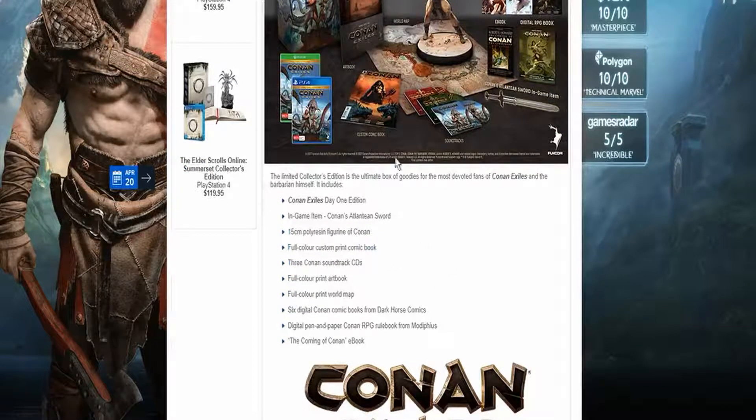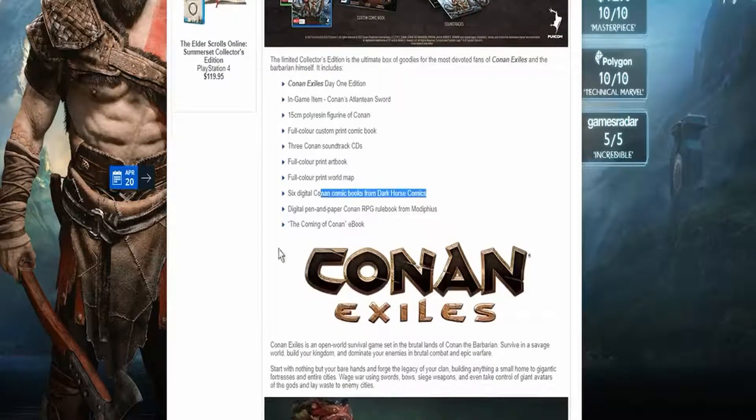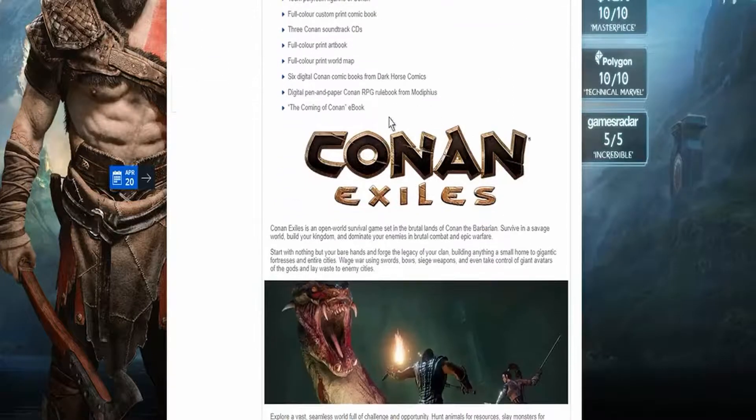That book looks nice - I want to show you guys all the pages when I get it. There are three Conan soundtrack CDs, and I really hope the soundtrack is good. You also get a full color print art book, a full color print world map, six digital Conan comic books from Dark Horse Comics, a digital pen and paper Conan RPG rulebook from Modiphius, and the Coming of Conan ebook.